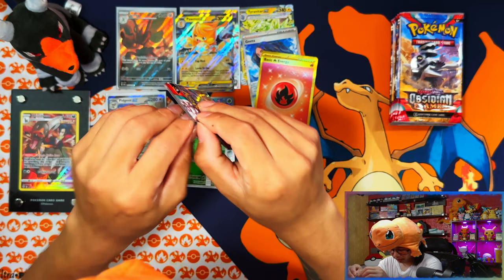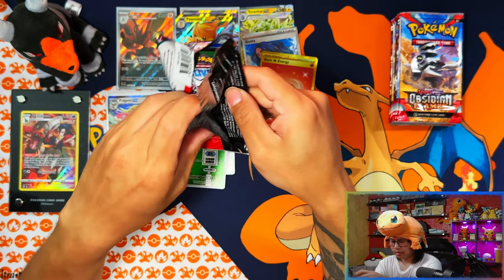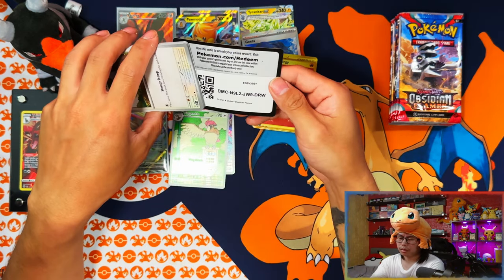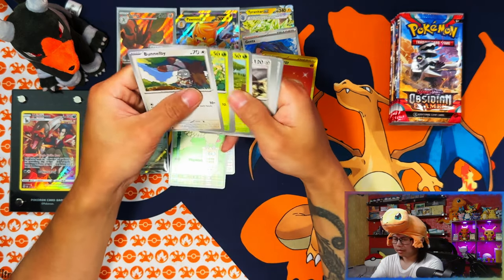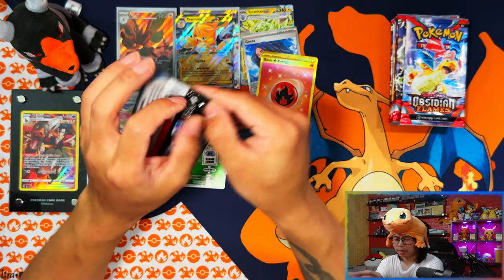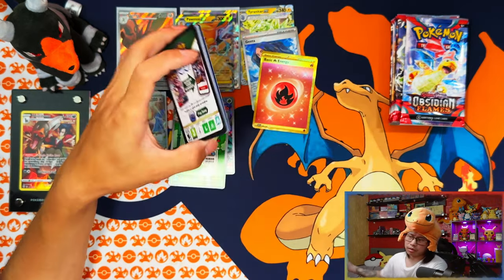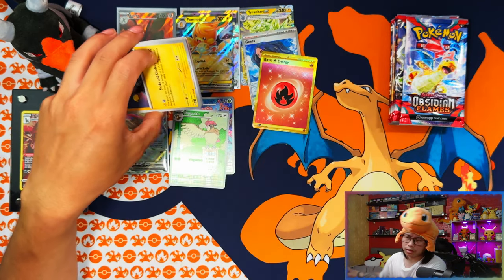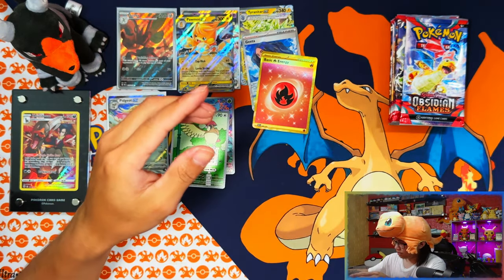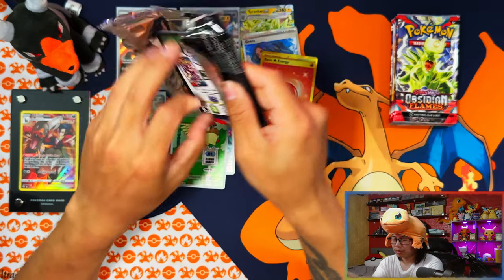Looks like I'm only going to walk away with three cards for the master set in this one. I still haven't seen the SIR or a Terraform full art. In every video so far I believe I've pulled at least one Terraform full art, but I think I've pulled them all already. Apart from Charizard, Terraform full art is the only one I'm missing — at this rate it feels like it's going to avoid me completely.